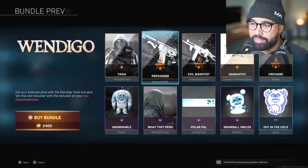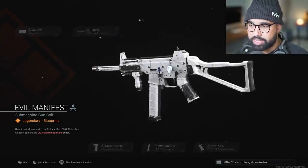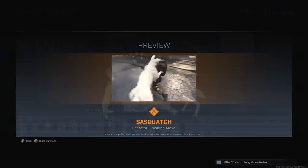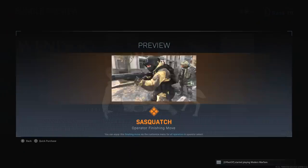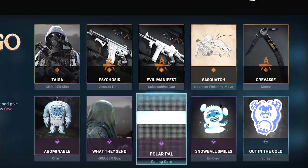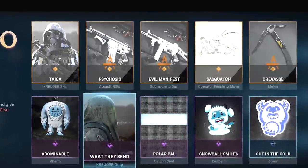It looks really nice. And then we also have the Evil Manifest, which is a UMP, which looks really, really good. We then have the Sasquatch, which is a white wolf of some sort — a melee weapon — the Abdominal Snowman, and then of course we got calling cards and emblems and sprays and quips and stuff like that.